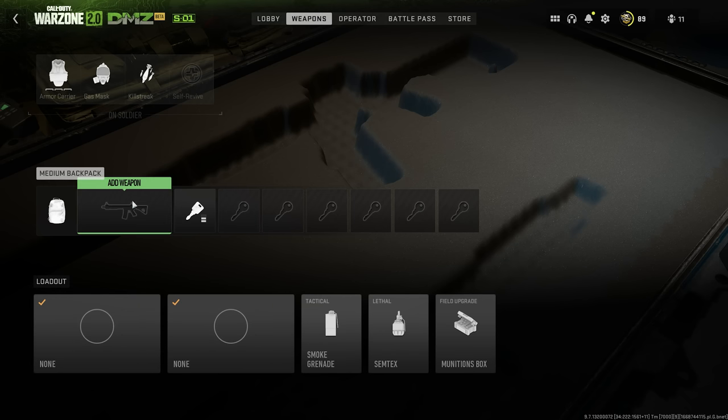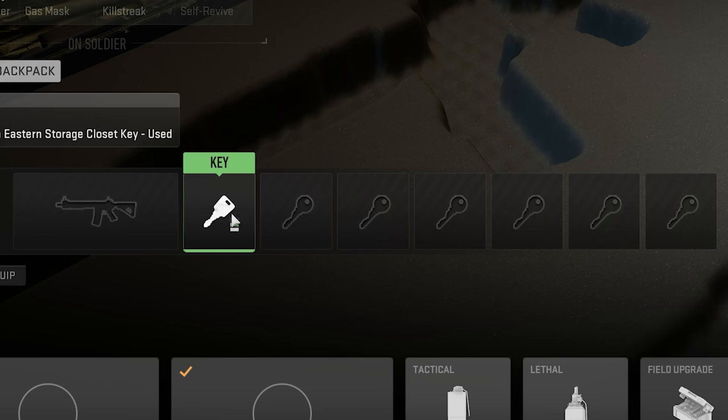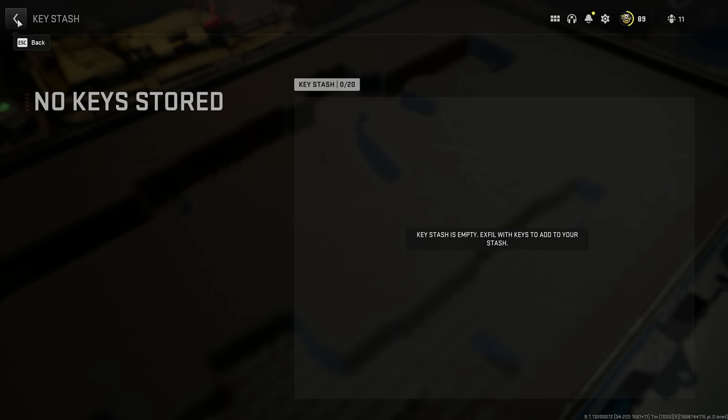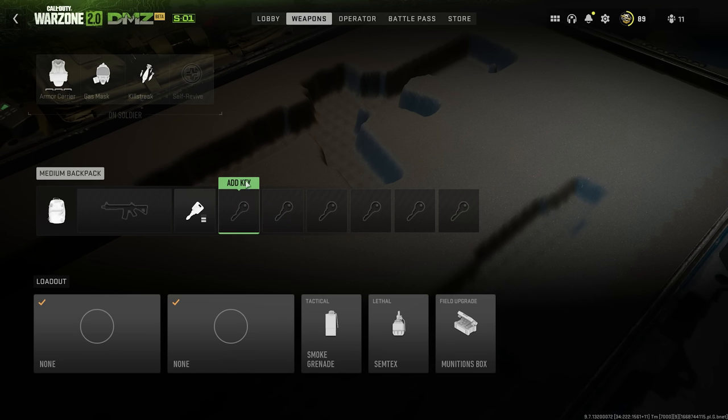Not only can you carry two weapons, but you can also put one in your backpack. So if you find a weapon in the DMZ that you want to take out as contraband, you can add it if you have a big backpack, which you can find in the map. There are also keys that you can find around the map, which can be used to open strongholds as well as secret areas hidden all over the map. You can find these keys around the DMZ or by killing real players carrying them.